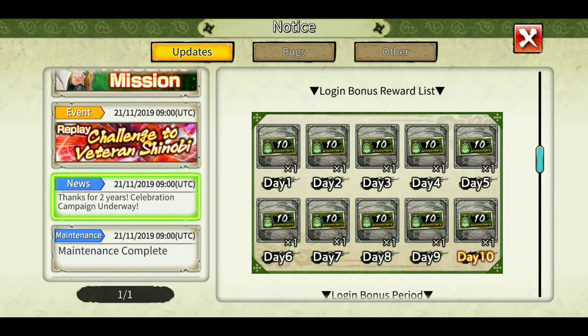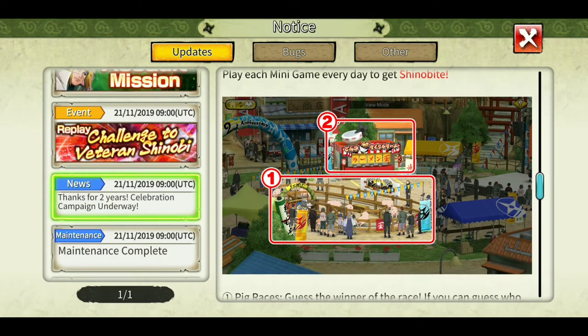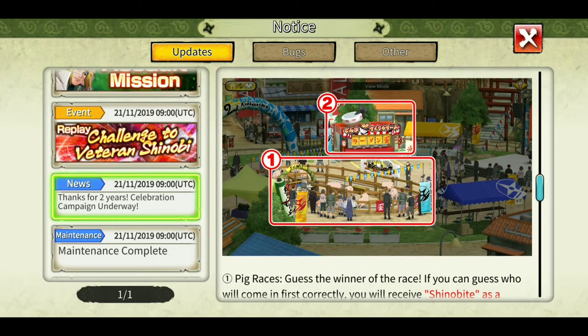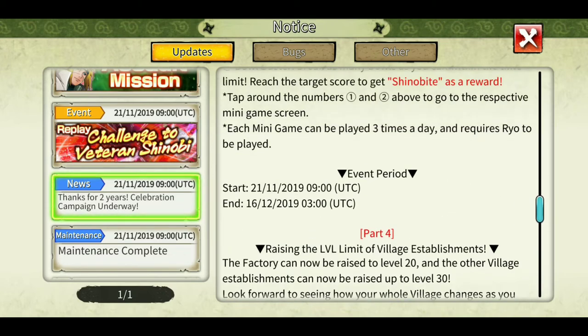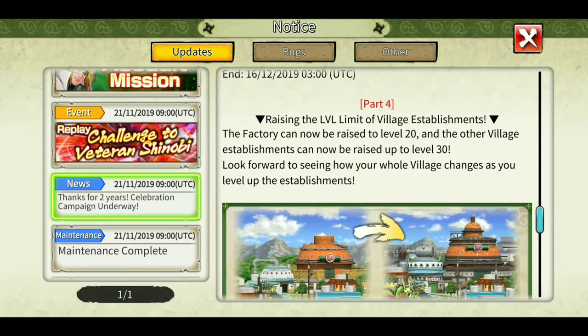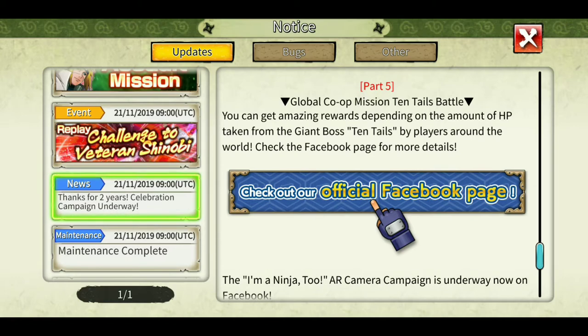Mini games are available and you can play them daily. One pretty easy game depends on your luck, another is how fast you can tap balls. One is a gamble where you choose one pig from four and if that pig wins you get a reward. I've played three times and haven't won once. Each mini game can be played three times a day and requires ryo. This is good because instead of the ryo summon, you can now use ryo for mini games.